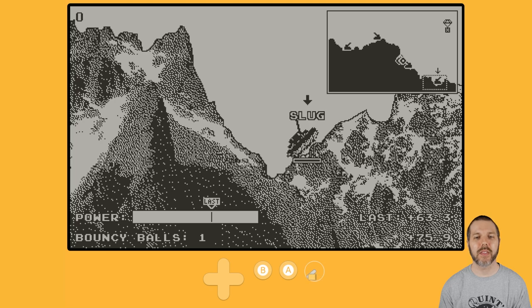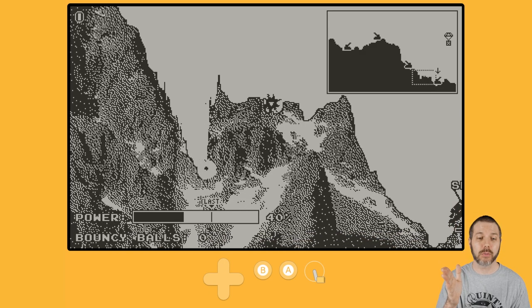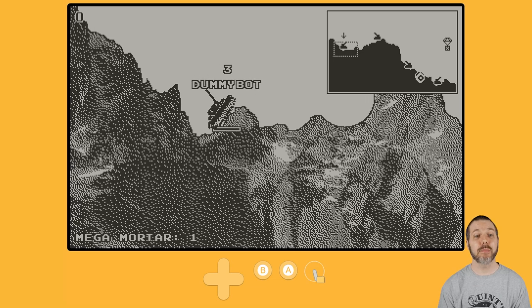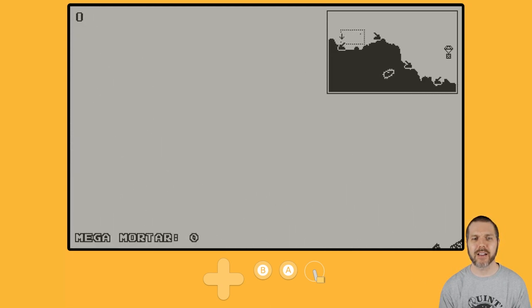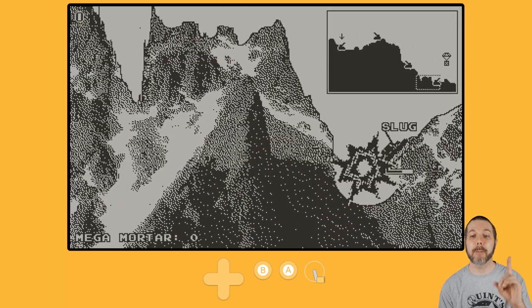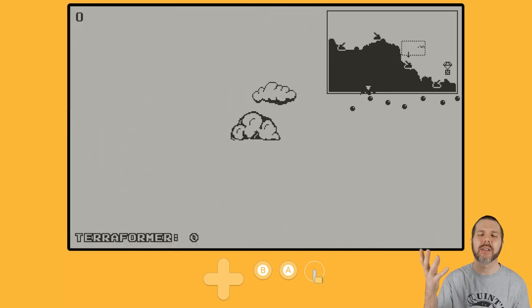Let's use the bouncy balls and see how things bounce. That was not the best. It'll show you what your last bit of power was, so you can judge how far things might fly based on that. You can move a little bit in either direction with your tank treads, but there's a countdown, much like Worms. You're putting in the guesswork — and I missed, but now I'm in a hole. I took some damage, which makes me an easy target for all three AI players.